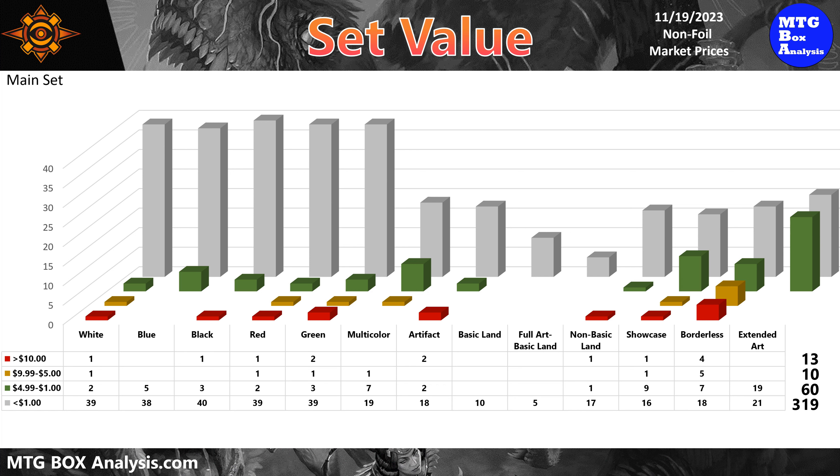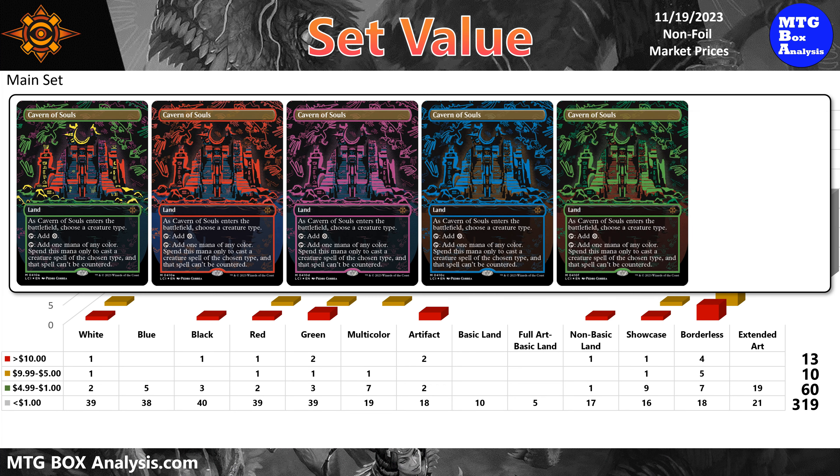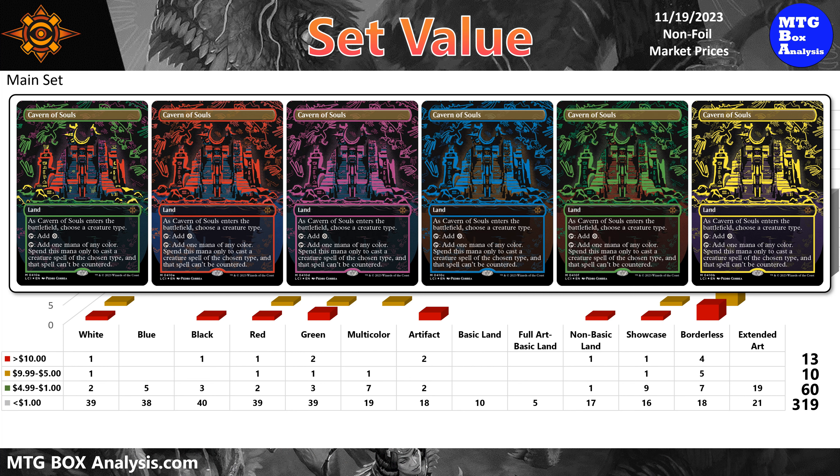In addition to these 402 cards, there are also six neon ink versions of Cavern of Souls, all going for more than $100 apiece. The rarest is the three-color version that appears on the left side of your screen, and the rarity cascades from left to right, with the yellow neon ink being a WPN premium store promo card and not available in collector booster packs.